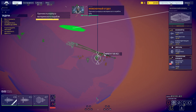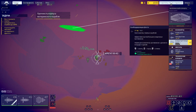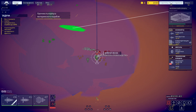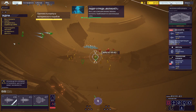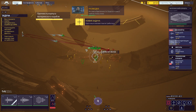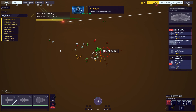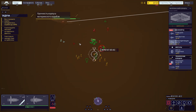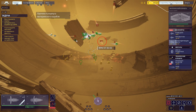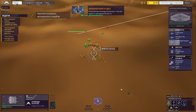Mothership hull integrity at 65%. We've secured the package, setting return vector. Fleet, multiple contacts detected — large force inbound. Stay focused. Be prepared for any attack pattern. Mothership hull integrity at 75%. Alert: we are under attack. Eliminate this threat immediately. Enemy strike craft closing fast. Mothership hull integrity at 85%. They hit hard. Where did they get this tech? All rescue teams report in — we still have unaccounted for.